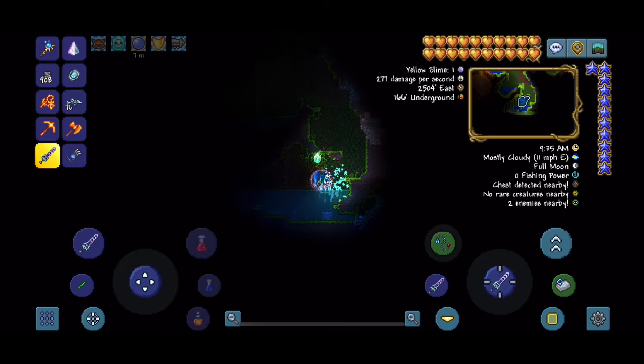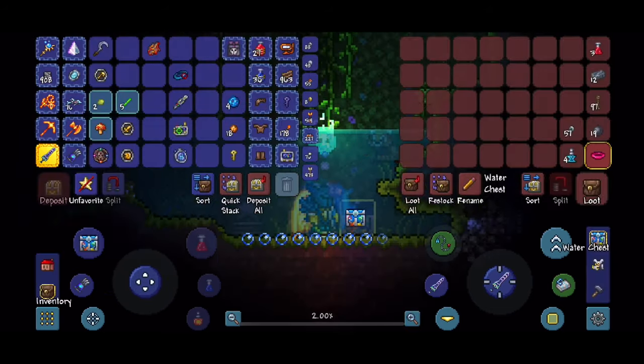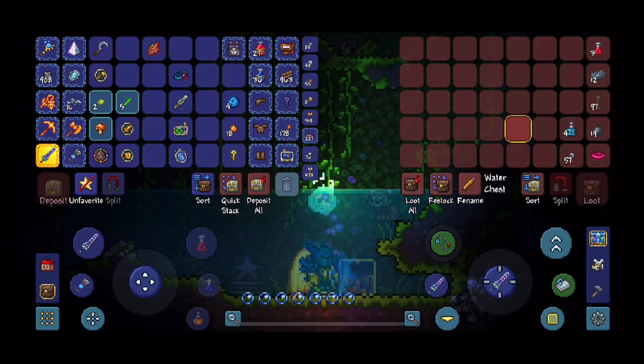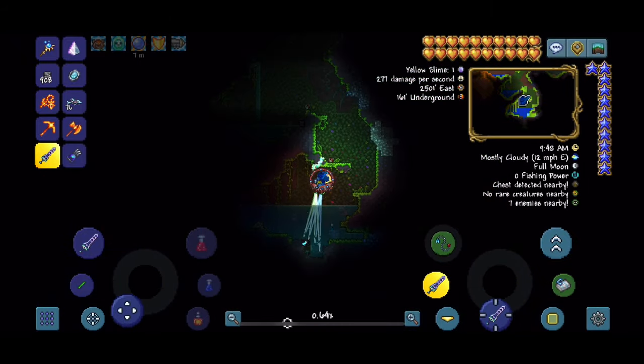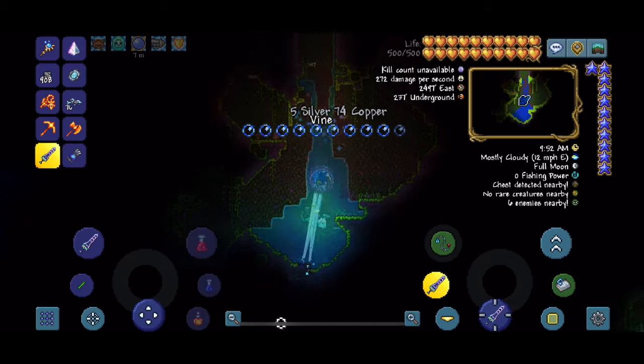You'll be met with a beehive — don't go into it. Go over here and then dig down at this chest. If you want to know what's in it, it's a jagged inner tube and some lead, but that's not what we're here for. We're here for the Anklet of the Wind.